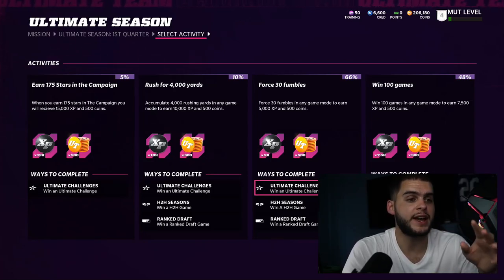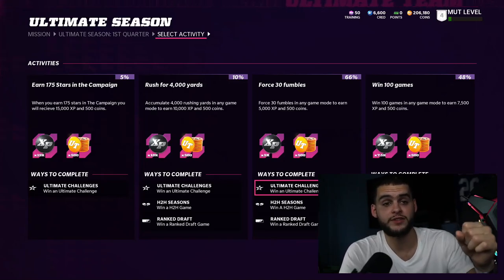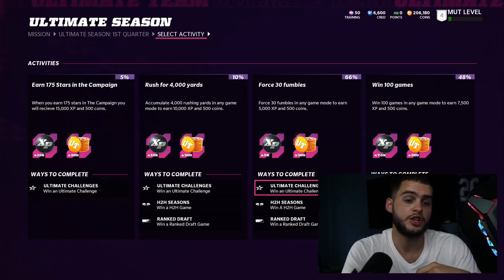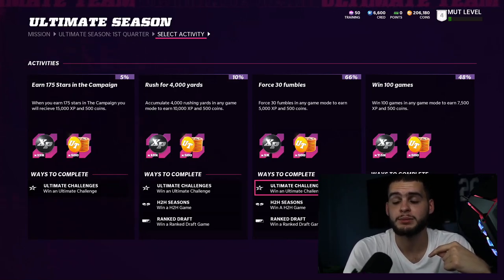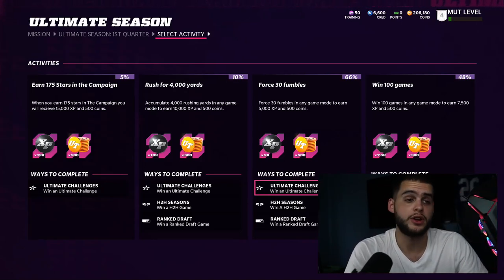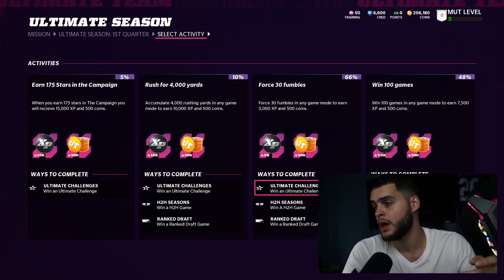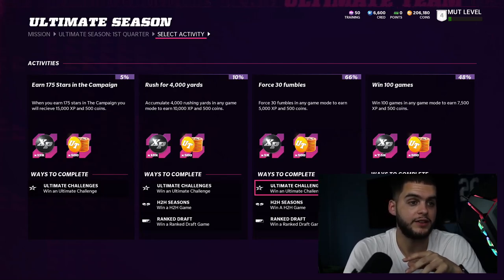For fumbles, the best method is on kickoffs — turn your tackling to aggressive and hit stick every kickoff return. They'll fumble almost instantly if you get a good hit stick. On offense, pull your CPU defender off shoestring tackles and set someone up for a hit stick instead — you don't want shoestring tackles because they prolong drives. Or just blitz all game. Fumbles will take some time, but it's only 30 — you could probably get it done in a day if you really grind.